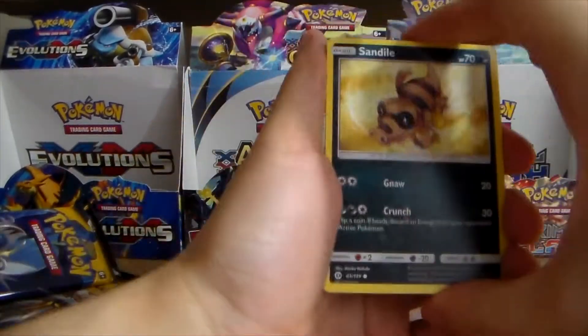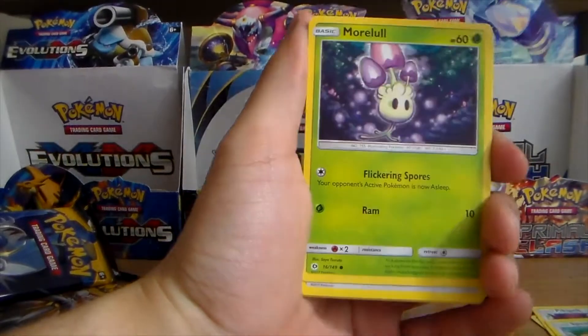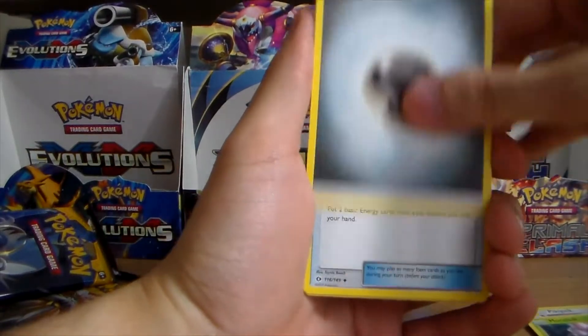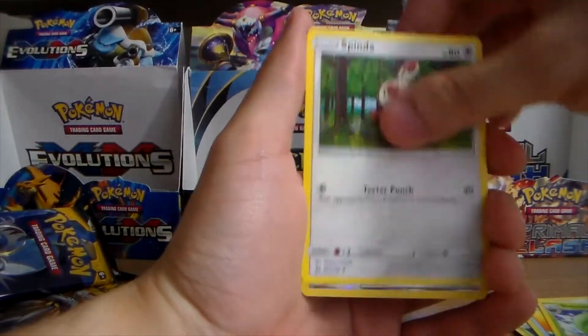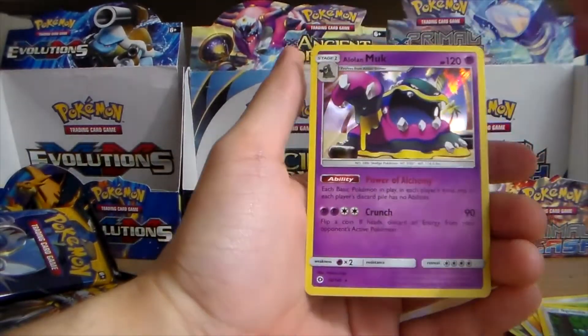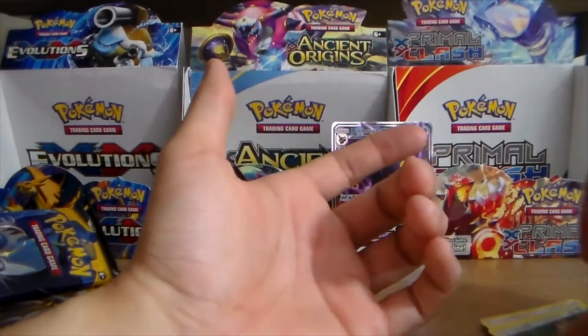Pack six: Sandile, Pikipek, Spearow, Fomantis, Murkrow, Steel Energy, Energy Retrieval, Steenee, Spinda, Ultra Ball reverse — I like that one — and an Alolan Muk. That's a holo, nice!